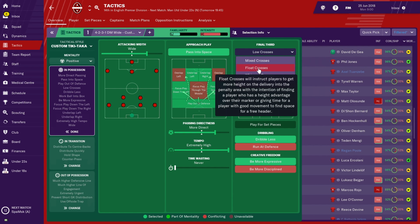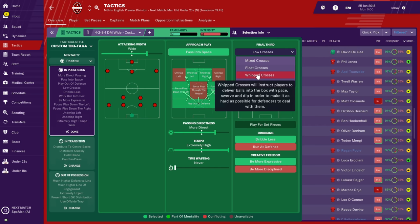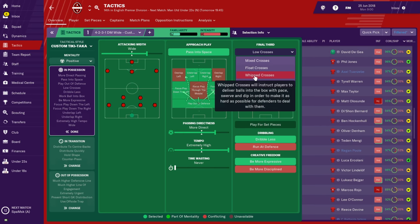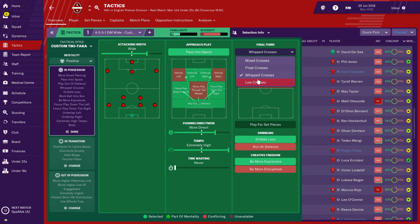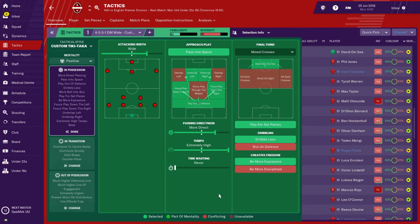For crosses: if you have tall players you want to float the crosses because your players will win the ball in the air — someone like Lukaku will almost always win headers. But if you have a player like Chicharito who stays at the edge of defenders and just taps the ball in, you might want to whip the crosses in instead. If you have players that can play all different styles of attacking, use mixed crosses. You can also play for set pieces if you care for that.